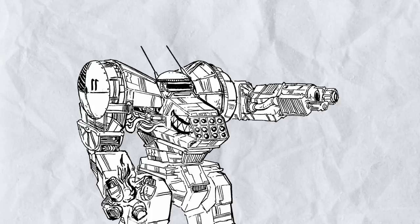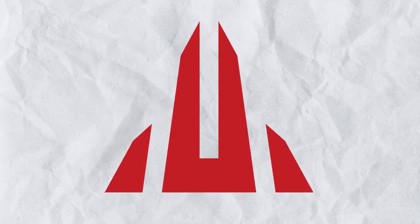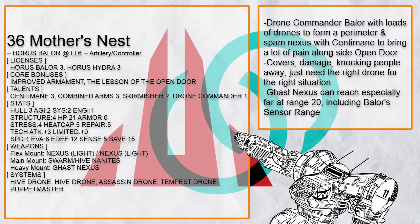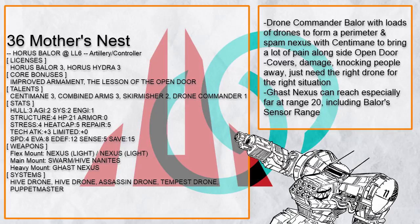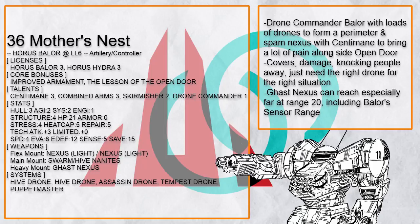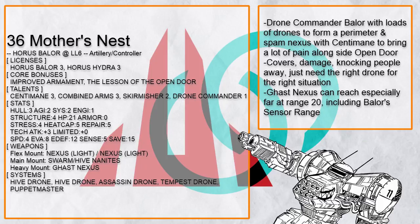Now let's get into the stranger part of Baylor builds, because it's time to talk about Artillery Baylor builds. This is Mother's Nest, a Nexus spam Baylor with loads of drones to form a protective perimeter around it. Sentimane brings a lot of pain on the enemies yet again, and Gast Nexus, even with Baylor's sensor range, can still reach quite far and poke people. And with open door, both the drone and Nexus can get quite painful too.